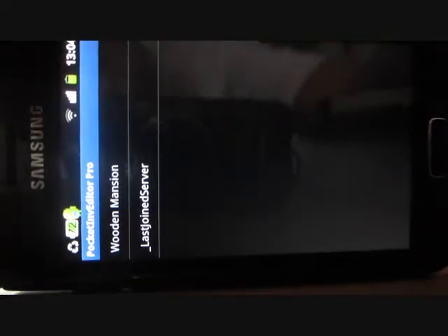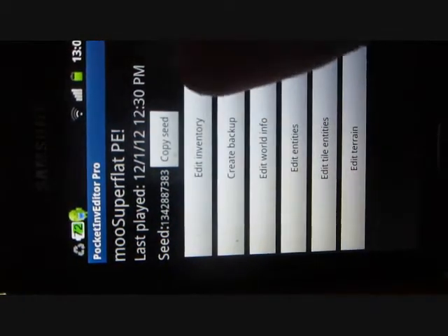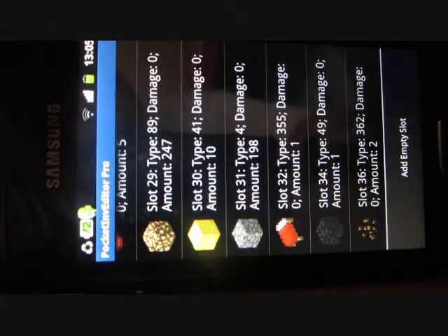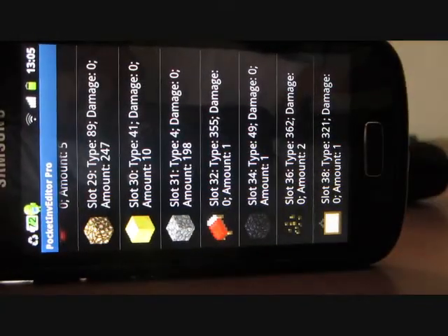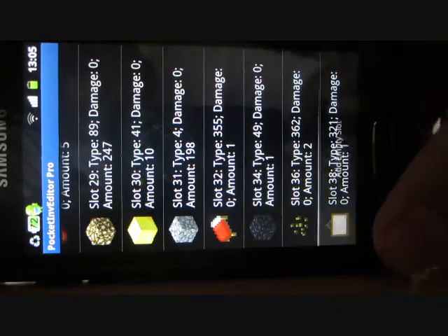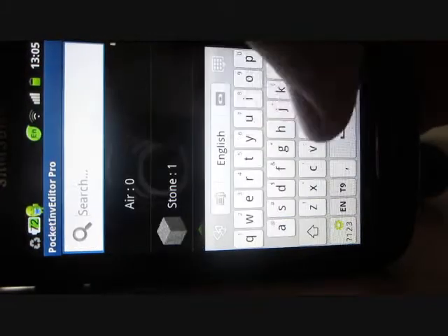Open Pocket Inventory Editor, choose a server you like, and select Edit Inventory. You can see all the items you want. If you want to add another slot, press the menu button and choose Empty Slot, then browse and search for what you want.